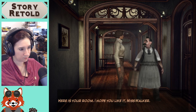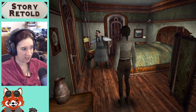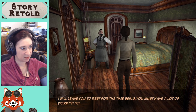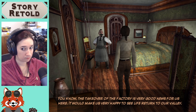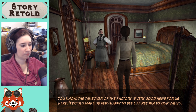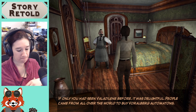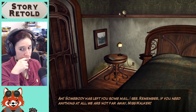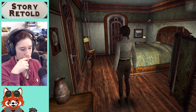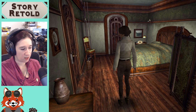Here's your room — I hope you like it, Miss Walker. Nice, I like it. 'I'll leave you to rest for the time being. You must have a lot of work to do. The takeover of the factory is very good news for us here — it would make us very happy to see life return to our valley. If only you had seen Valedeline before — it was delightful. People came from all over the world to buy Vorelberg automatons. Somebody has left you some mail I see. If you need anything at all, we're not far away, Miss Walker.' There are pipes going through the floor to ceiling, there's the bed, and here's my mail.